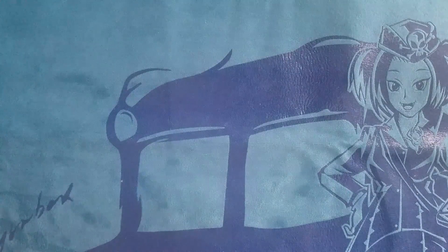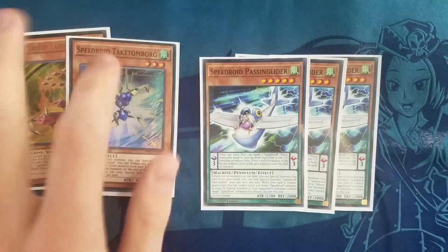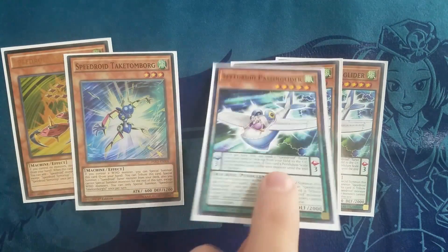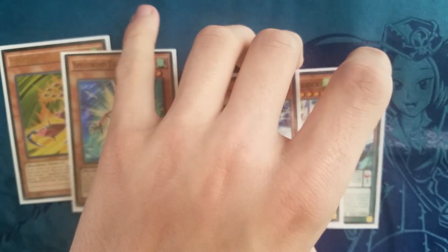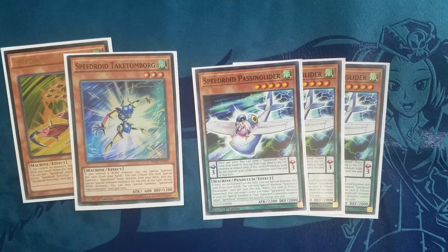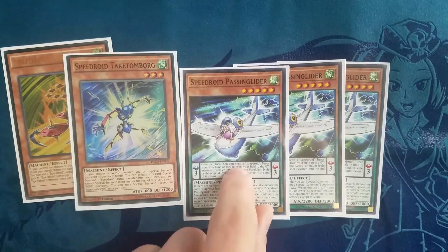Next up we have some Speedroid cards: Speedroid Tarotop, Kakaton Board, and three Speedroid Passing Glider. In a pendulum build, Passing Glider is so good — it's a level 5 machine monster so it's great for overlaying into Infinity. It's a scale 3, which is good for pendulum summoning with Darkworm. Darkworm is a scale 5, so you can scale both and pendulum summon out all your level 4 pieces. Going first, this card summons itself for free.